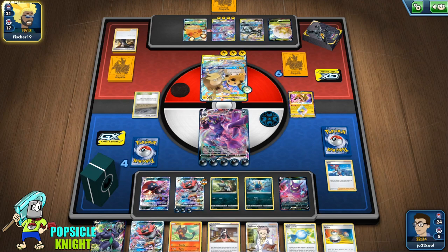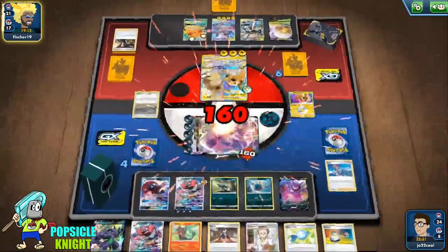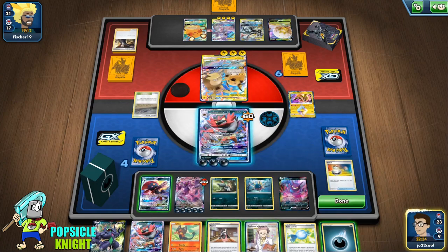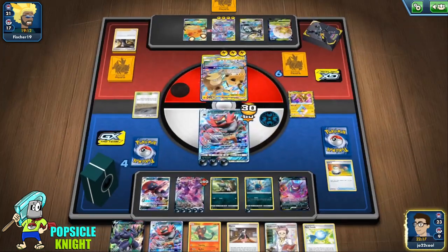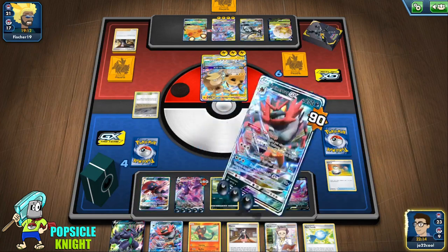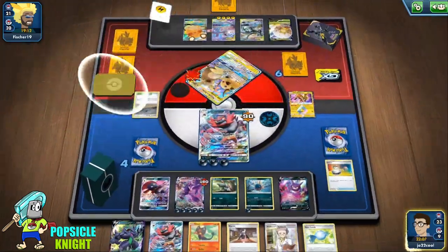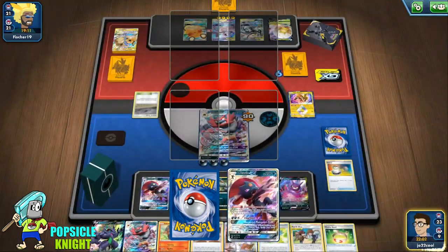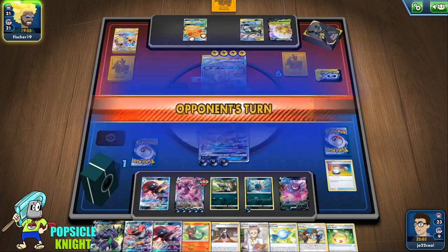That's a good strategy — they switch into Raichu GX tag team, which will paralyze our Grimmsnarl VMAX so it won't be able to move. We could use Switch and switch out of it, but their Mewtwo and Mew will just knock it out. I think the best action here is to attack with Incineroar GX and add more damage to use Dark Tornado GX. And sure enough — 460 damage! That knocks out their Raichu tag team and gets us 3 prize cards.